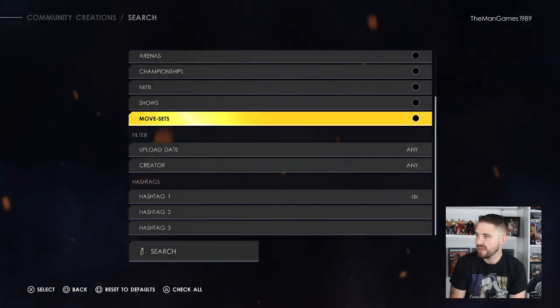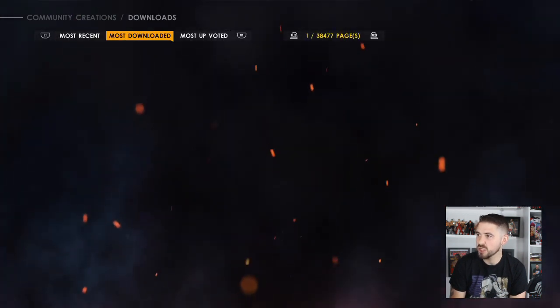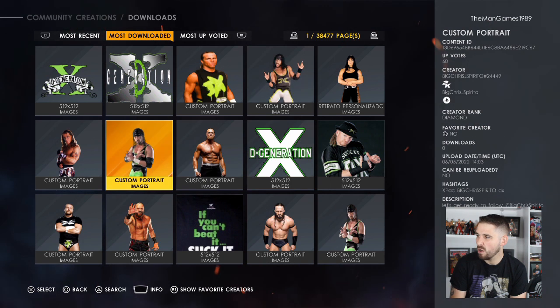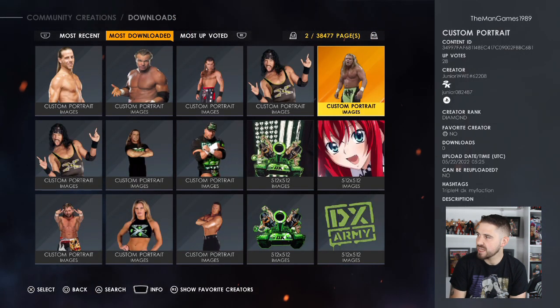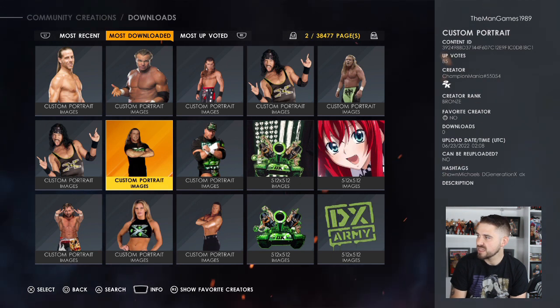Now we need to find the images. Click triangle and select Images, turn on Superstars, click search, and go back to Most Downloaded by pressing R1. We chose the X-Pack image — the true creator is Terrigan Rich hashtag 05170. Press R2 to go across, then download the Triple H image — creator is Junior WWE hashtag 62208. Then download the Shawn Michaels image — creator is Champion Mania hashtag 55054.